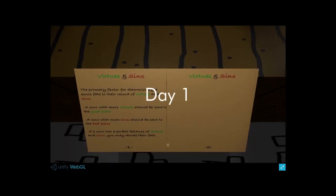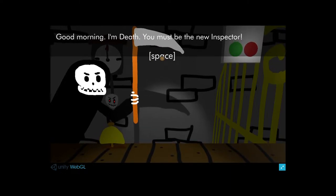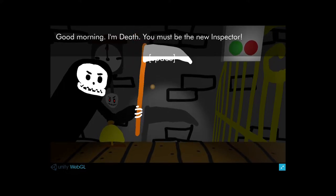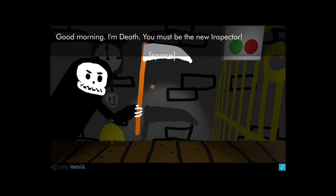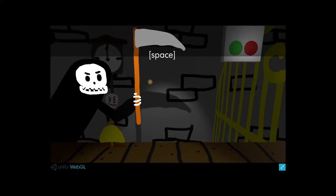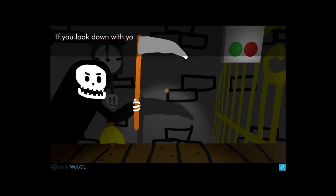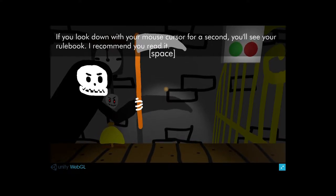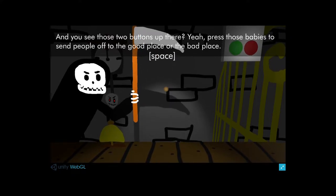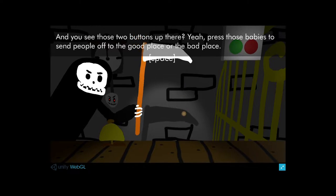Let's apply. Playing myself. Day one. Good morning - I'm deaf. You must be new, Inspector. I've really let myself go - not looking as good as the Baby Reaper I once was. Let's hit the space bar. I've got a long line of dead guys right out there. Your job is easy - you get to decide how they spend the rest of eternity. If you look down with your mouse cursor, you'll see your rule book - I recommend you read it. And you see those two buttons up there? Press those to send people to the good place or the bad place.